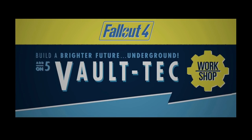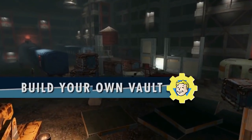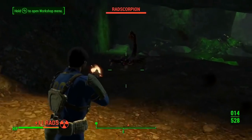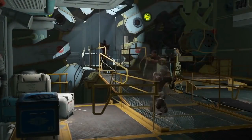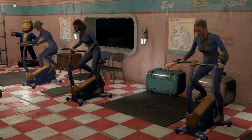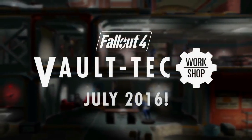The second DLC announced by Bethesda was known as Vault-Tec, and is set to release this July. This DLC contains the tools to essentially build your own vault in settlement mode, as well as what appeared to be my favorite asset — quote, 'run experiments on your dwellers' — which speaks to all of our inner sadists, if you will. I'm not entirely sure what that means by experiments on your dwellers. Perhaps they're going to go full-on with this DLC, letting us pick our own overseer. It could be quite a fun DLC.